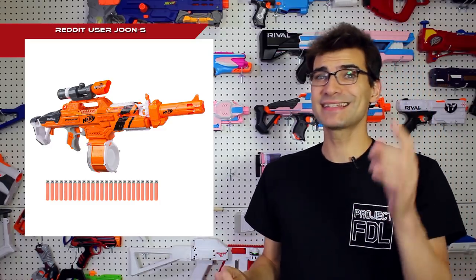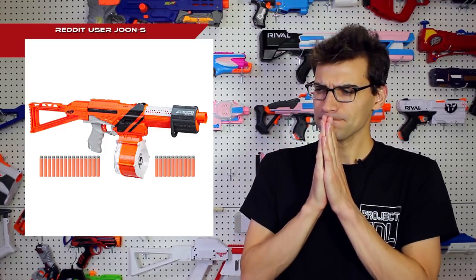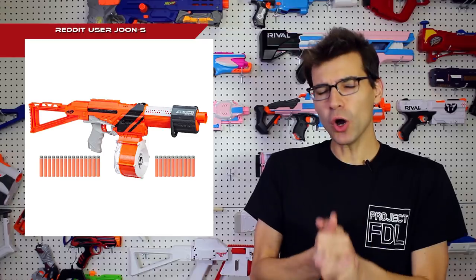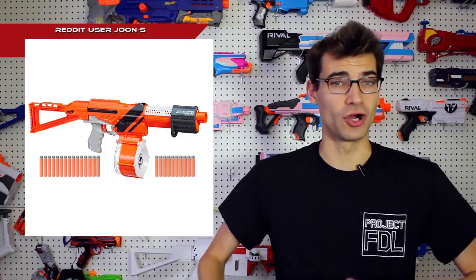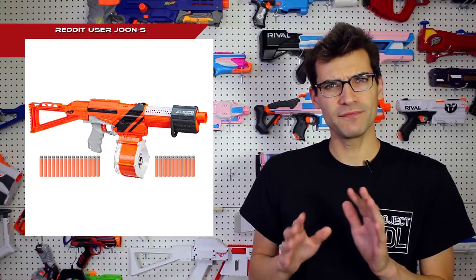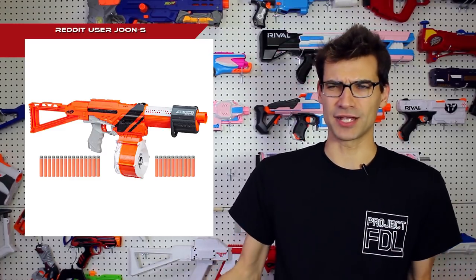The other big blaster that nobody saw coming — outside of maybe a name found in a leak a while back but no images — is the Accutrooper. This is a re-skinned Elite Alpha Trooper with a 25-dart drum, just like the Stratohawk, and a new stock. It's kind of like the old-school stock from the Lightning Storm that's been reworked, just a little bit skeletonized. Hopefully it's comfortable and stable, because it would be nice to have another longer stock option for those with longer arms. Both of these are under the Accustrike line with that orange and black theme and Accustrike darts, which are the best darts Nerf makes.